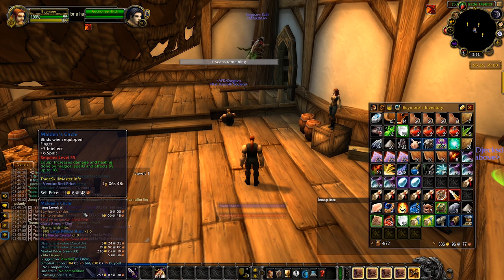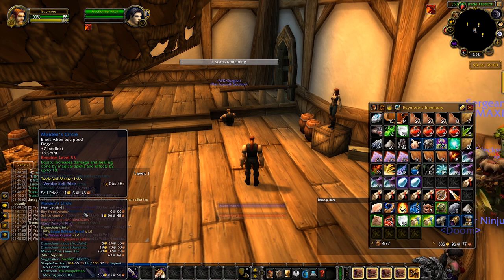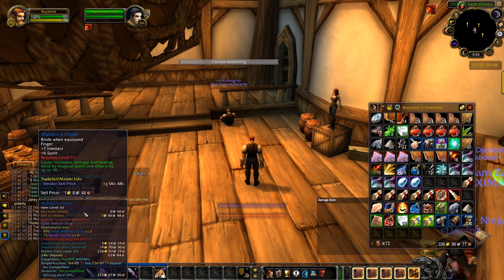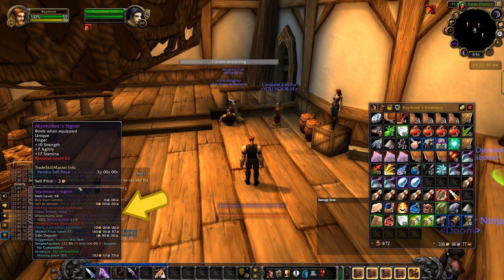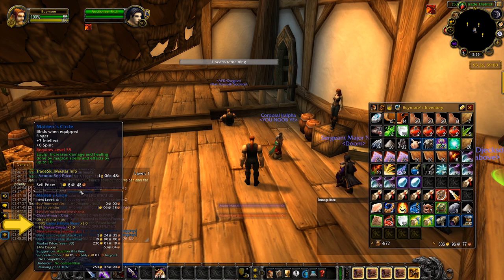Number 9: Auctioneer slash Enchantrix. This is a 2-for-1 — Enchantrix is built into the standard version of Auctioneer, so basically download Auctioneer and you get Enchantrix built in. Enchantrix will tell you what an item will disenchant into, along with percentage values. This is great for farming dungeons to see when to disenchant an item versus vendor it, and it's also useful for Auction House sniping — buying items listed for less than their disenchant value.